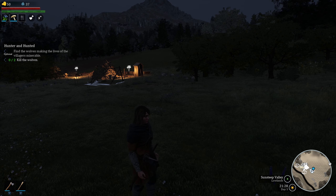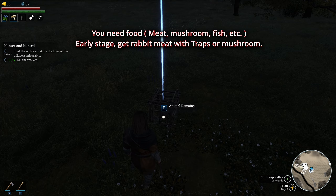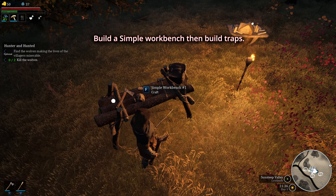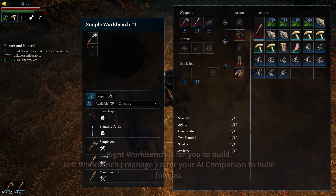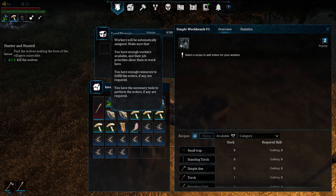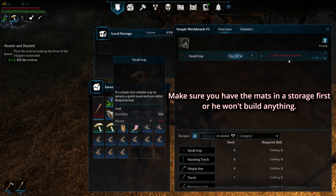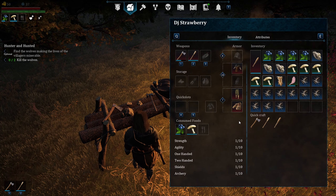If you want to cook meat in this game, you need to have traps. To build traps you need a workstation. At the workstation, you'll see two options: the one on the right you build yourself, and the one on the left you tell your NPC companion to build. You can tell him to build it and he will if he has the resources — he needs five wood. I'll do it myself since I have the wood on me.